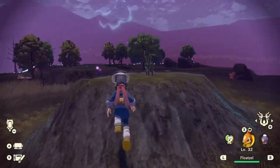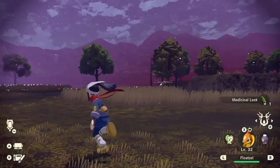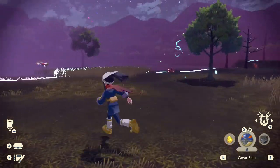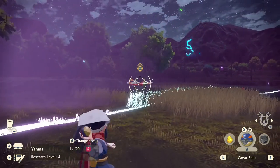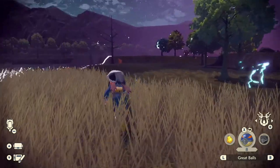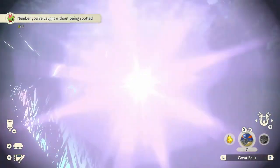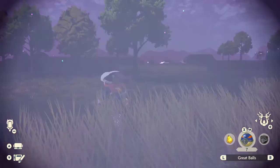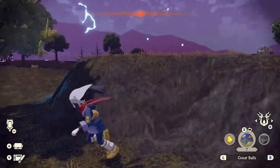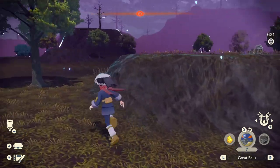I was told there'd be crazy items and stuff in here, but so far I'm just seeing a bunch of Yanma. I also heard there would be rare Pokemon, but so far I'm not feeling that. I mean, there's a Parasect, I guess. That's kind of rare, I suppose. I should have used a heavy ball. The Parasect got out — that was fortunate. Is this it?